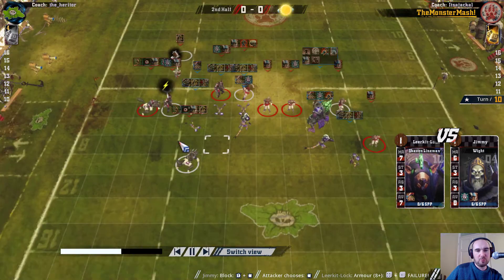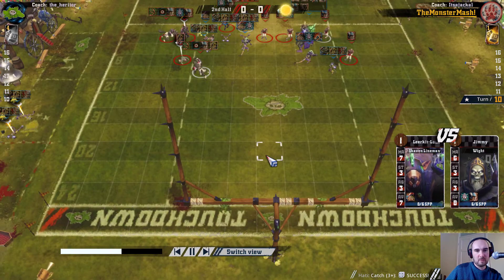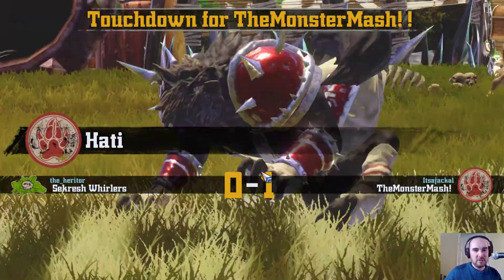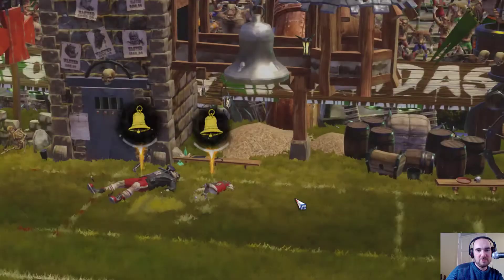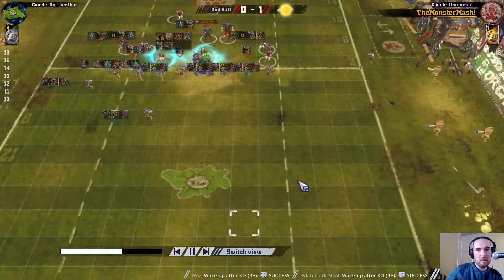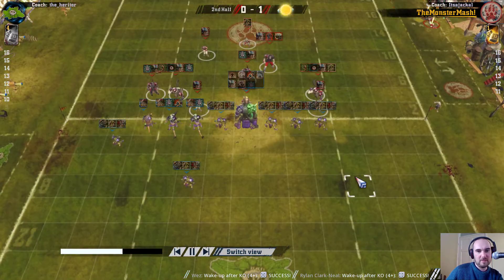That one down, so I've got a handoff for the werewolf and this could be a quick two-turn touchdown - with this werewolf being left unmarked. We get a 1-0 lead in turn nine. Timing of the touchdown is pretty good for me because it maximizes my chance of trying to score back. Both knockouts back which is good. So I'm back up to 11 players against the Necromantic's 10 - 11 plays 10. I can try and set up another attack.